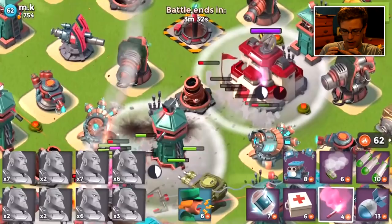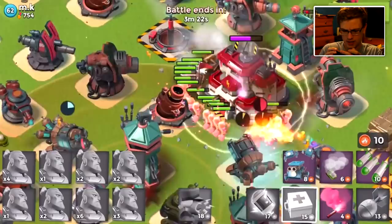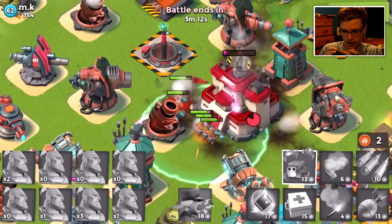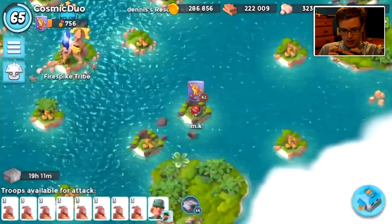We are getting absolutely wrecked! Maybe the other base would have been better for me. We'll get a med kit down. Hopefully we are able to take this base out, because that was kind of sad. We should be able to take this out — it'll just take a second. We have our shock launchers shocked and our critters out. They got shocked! Oh no! We might have to redo this attack. That was pretty bad.